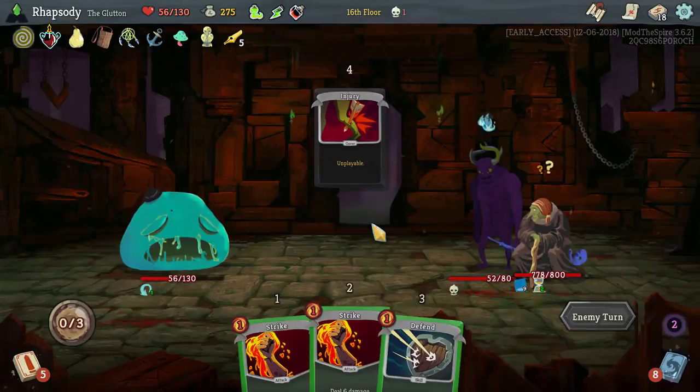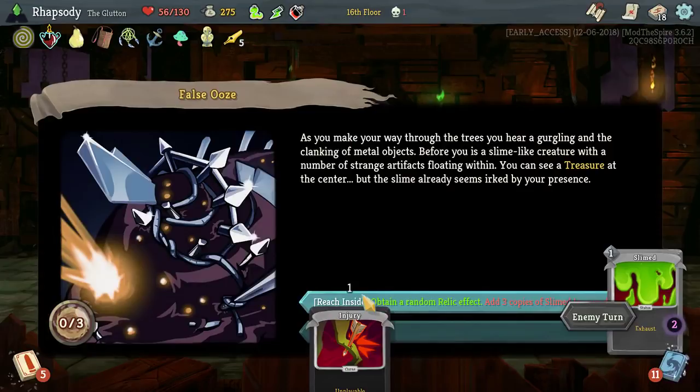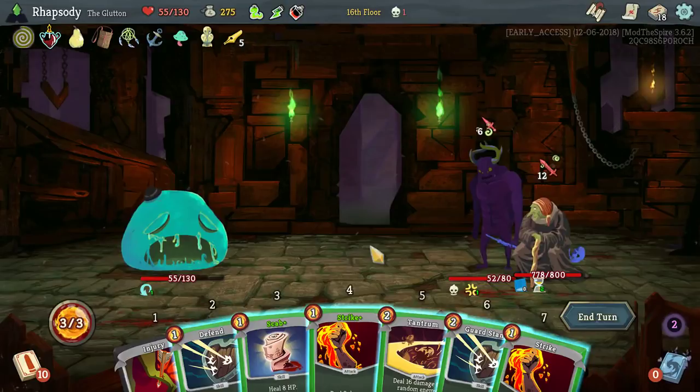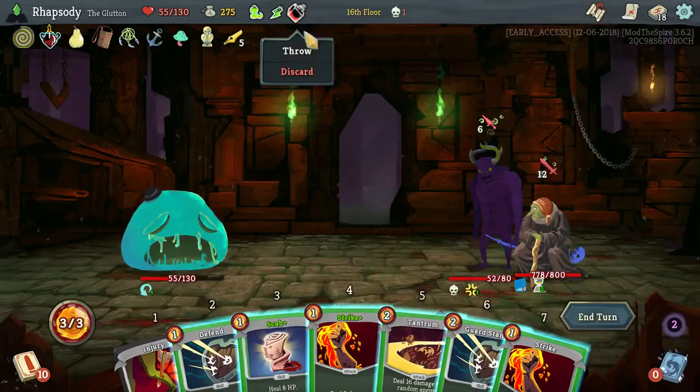Triple. I'll take the random effect. No, I don't want the slimes. I'm going to pass on — I don't want the effect of that. So the enemy does enrage here. Hit the wrong enemy with that, unfortunately.